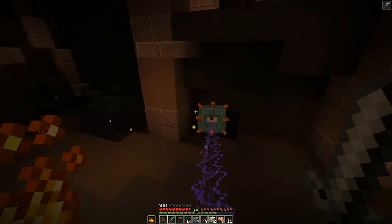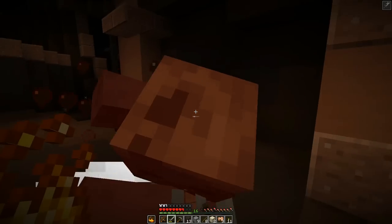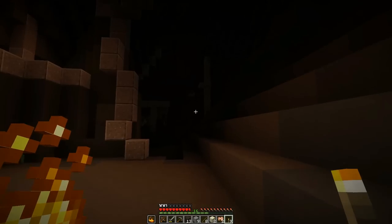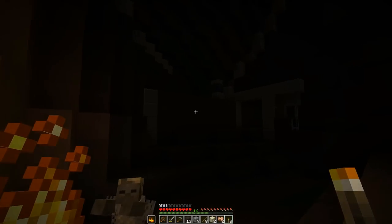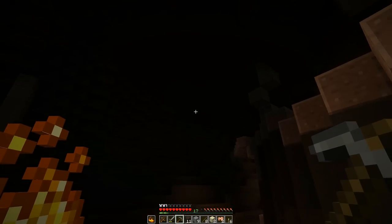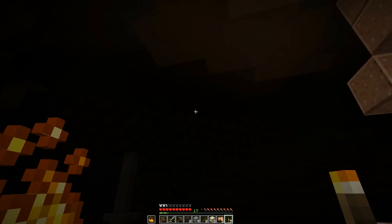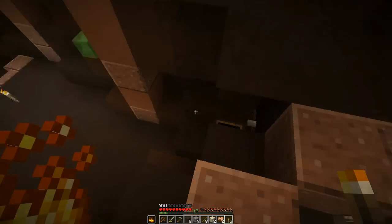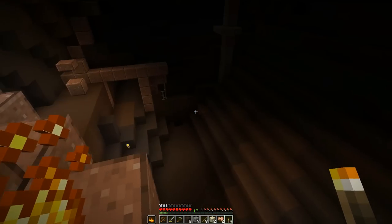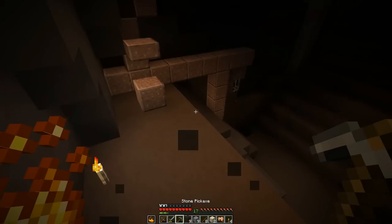We got the zombie guys coming for us. This area is really — I don't know what to think at this point, to be honest. I think that's the spawner and I don't think they can get to us. Do we want to go up here? I'm having trouble seeing. We have more arrows. Oh, there's a hallway right there — gosh, I didn't even see that. Very intense so far, very, very intense.